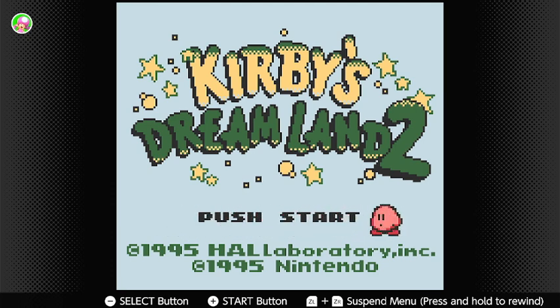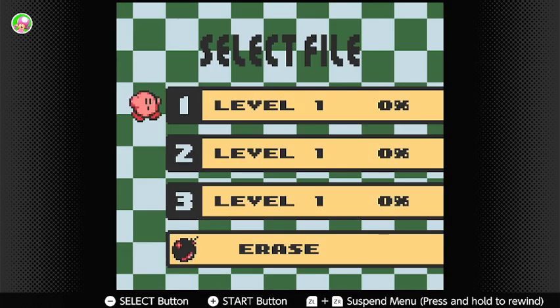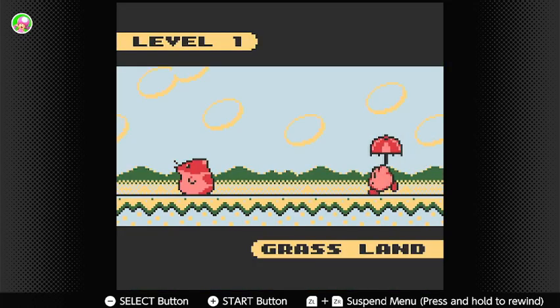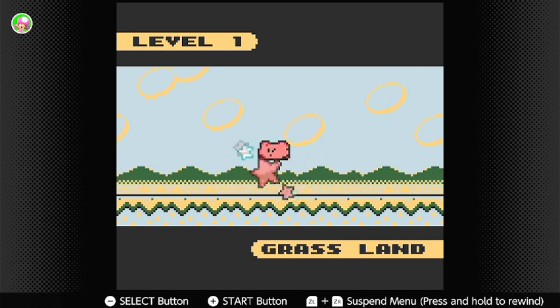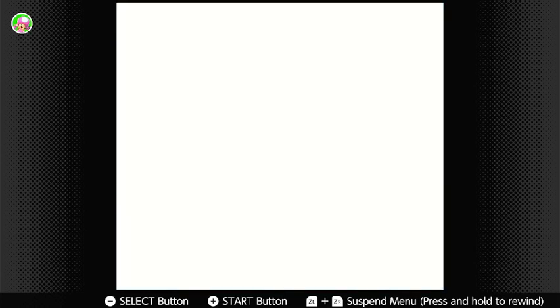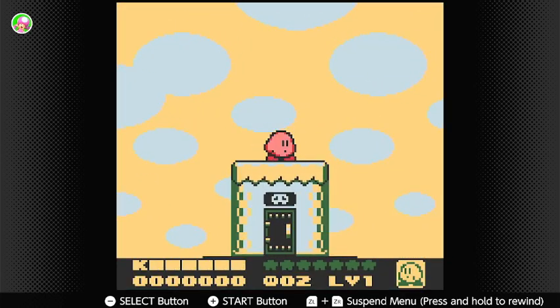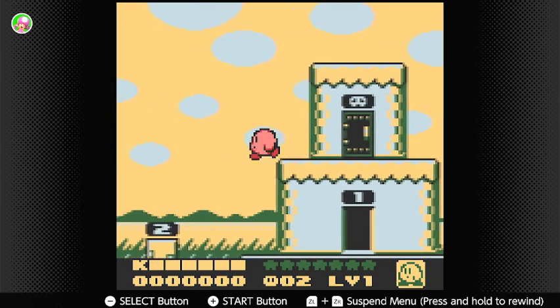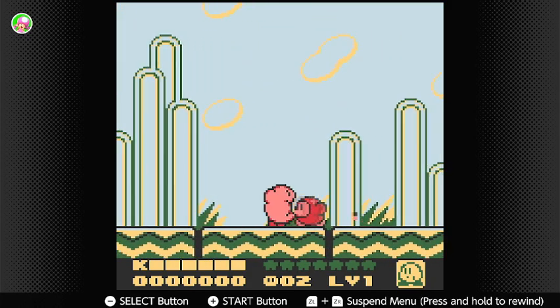As you can see, there are three animal companions alongside Kirby at the beginning. Let's see if we get the exposition first — doesn't look like we are, so we're just going to push start. Okay, we're going to start off with level one naturally. Level one is Grassland. I wish I could remember what the animal companions' names are. Each hub world has level doors and then the boss door, which we're naturally going to have to beat each of the levels first before we're able to access.